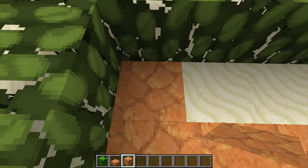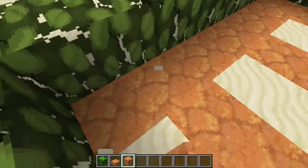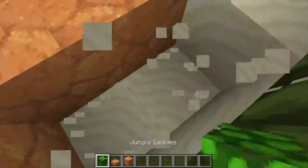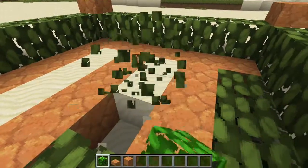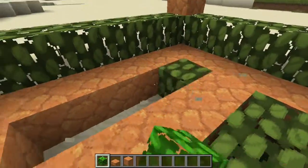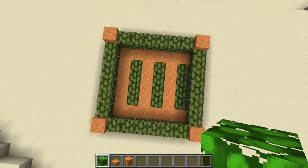Make a good pattern like that. And then if you run out of space, just do that. For some reason I really like the look of this — red sandstone and this type of leaf. So that's what the bottom of it should look like so far.